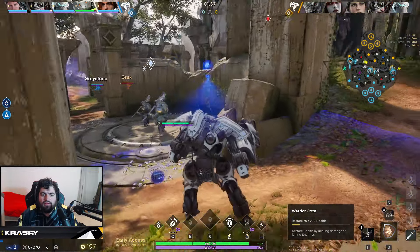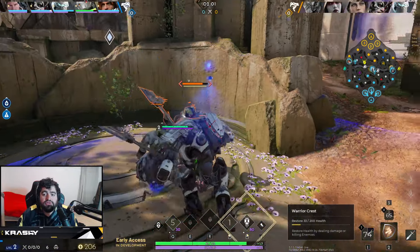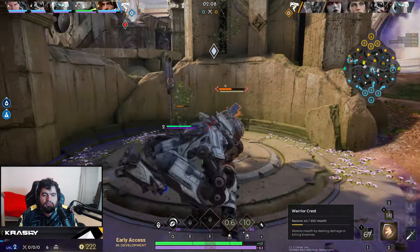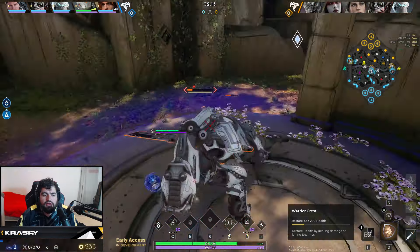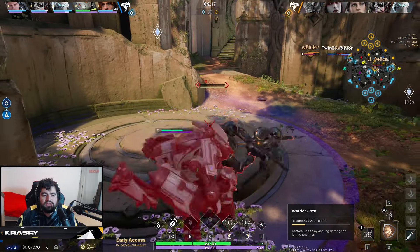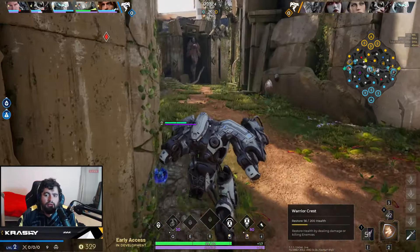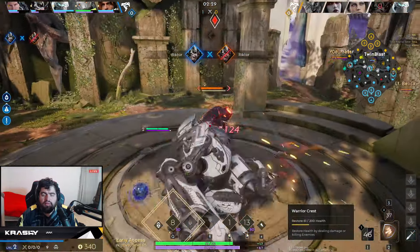I can see she didn't start her red, so she might have gone through and started my red, or she started her blue. This is something to consider when doing this invade — I know she doesn't have this side of the jungle up, so I could just do a full vertical jungle and take all of her jungle while she's either taking some of my red side thinking I started blue, or whatever the case may be.